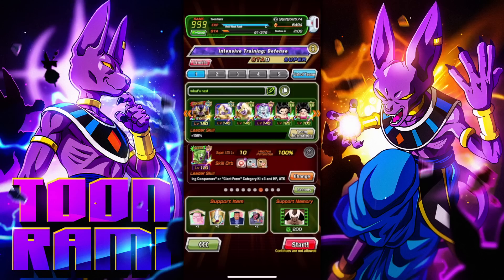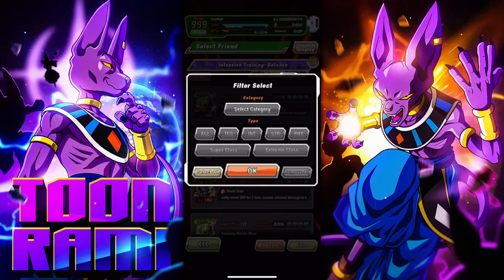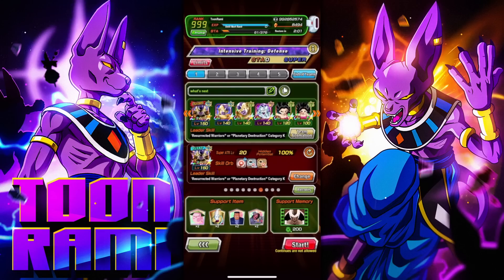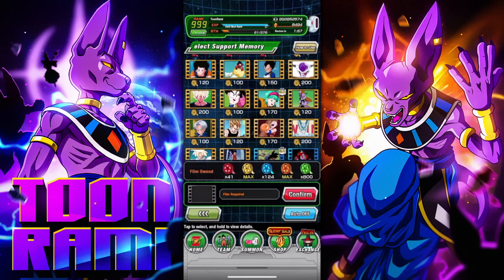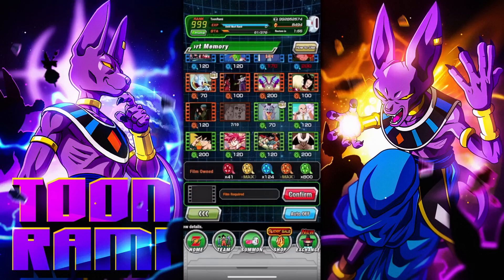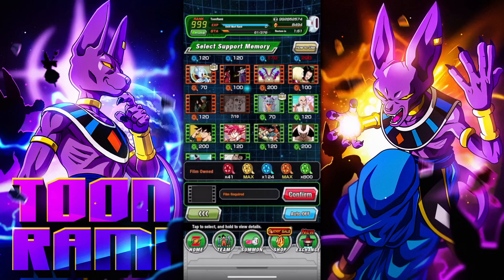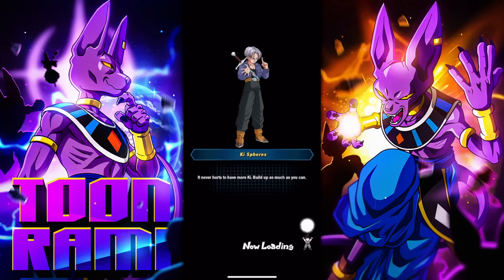Caulifla because you dodge. I've been doing a lot of EZAs recently against Goku, so I know and appreciate the Caulifla dodge. And then the Golden Frieza is the tank — all of these Golden Friezas can tank. Do I even need a support memory? I suppose I don't, but I'll throw something out here. Let's give a small heal — if things go south, we'll get a very small heal.